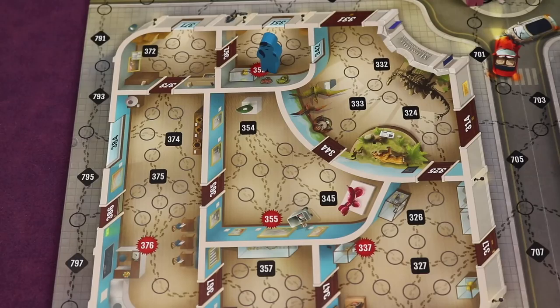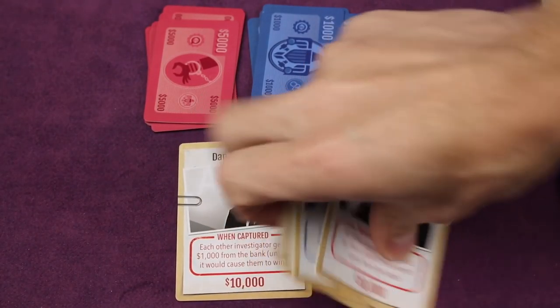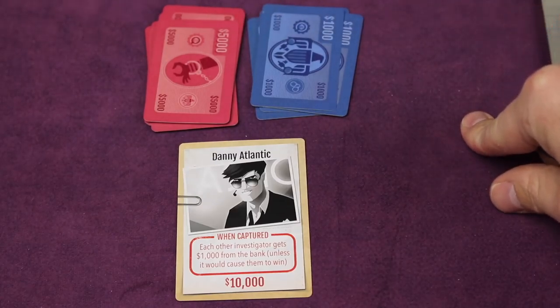If you get through all of the thieves and catch Danny Atlantic before all the money's gone, you win. Otherwise you cooperatively lose. This is Stop Thief, the co-op version. If you already have Stop Thief, this is the biggest no-brainer ever because you're essentially getting a second game for free. If you haven't bought Stop Thief yet, I highly recommend it — it's a great family game, and now you're getting a second game for free. Yes, it's the same board and cards, but it plays and feels very different.